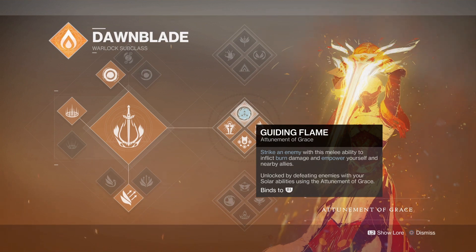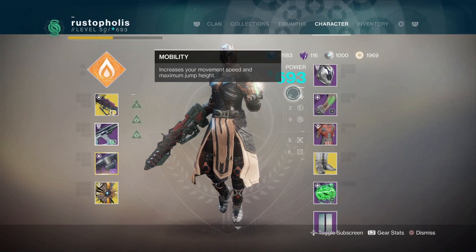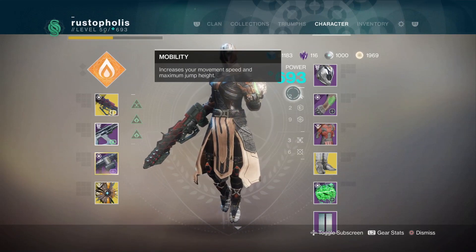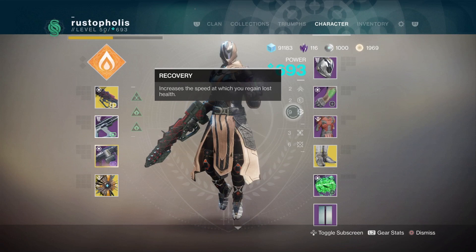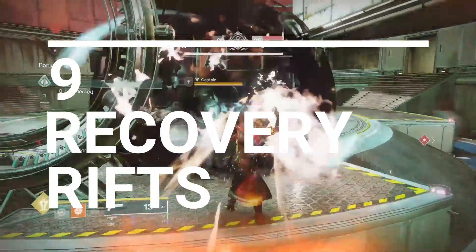It's all about the job this build is trying to perform for the role it's playing as a Sentry. Now let's talk about the stats: 2 mobility, 2 resilience, and 9 recovery. I know you probably almost threw up when you heard 2 mobility, but the main focus here is the recovery rate and the recharge rate. If you can't fit the mobility in, don't even try to build for it. Just focus on the recovery and your recharge rate, because that's going to be way more important than what 6 and lower mobility would even do for you.